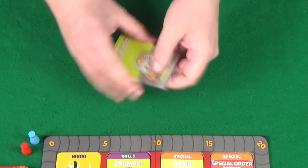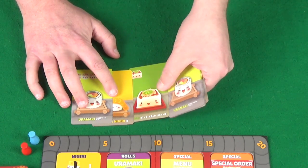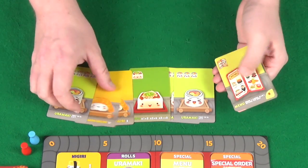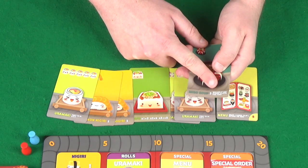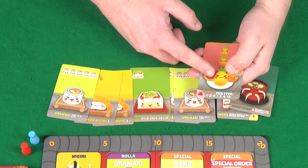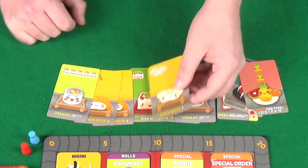Let's have a look at what we've got. We've got an Uramaki with 5 on it — first to 10 gets 8 points. A salmon nigiri worth 2 points. Tofu where 1 is worth 2, 2 is 6, and 3 or more is 0. A couple of Uramaki, another salmon nigiri, a menu, a miso soup worth 3 points if no other player plays one. Two pineapples that score at end of game per fruit type, and a squid nigiri worth 3 points.